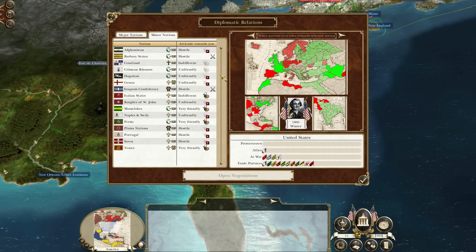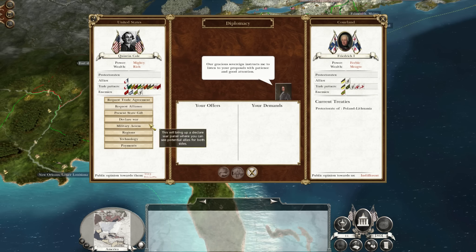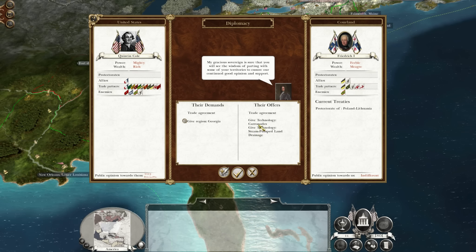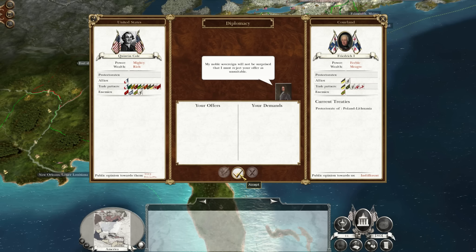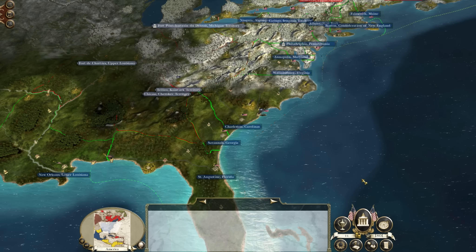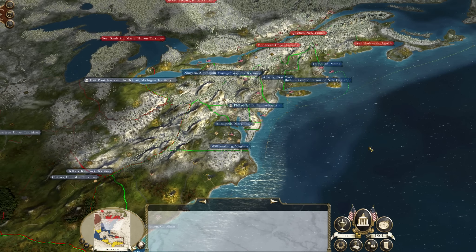Is there anyone else we can trade with? Not that we really need it. They're indifferent — let's just try. Not a chance. And for the crime mechanic, not really bothered about those, taking our offer — because we're going to be enemies with them eventually. But let's end the turn and see what happens, let's see what comes our way or what doesn't come our way.